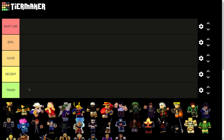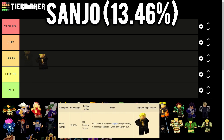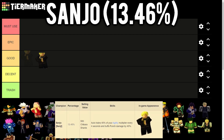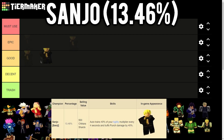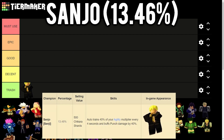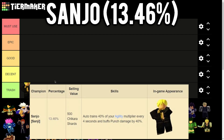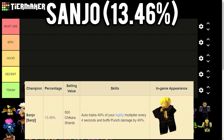Starting off with Sanjo - one of the most common champions in the game. This champion trains 40% of your agility every 4 seconds and buffs punch damage by 40%. It cannot be used for strength, durability, chakra, or anything like that. It's only good for agility and not by much at only 40%, so I'm ranking it at Trash.